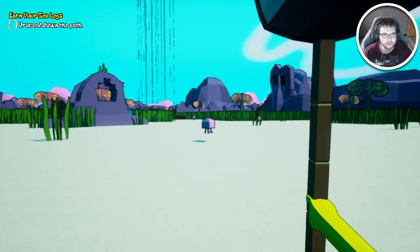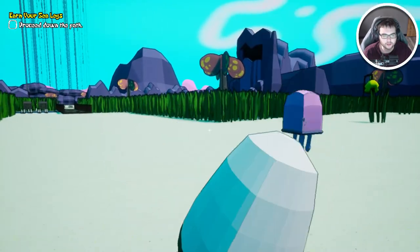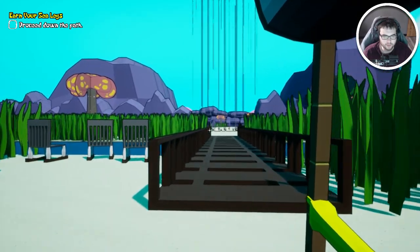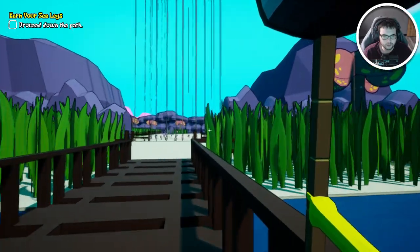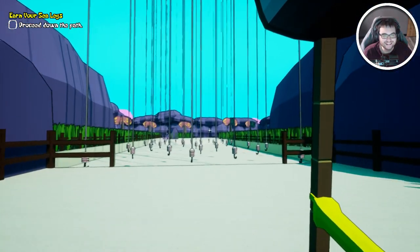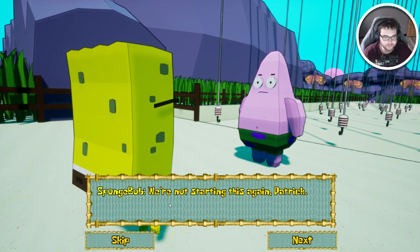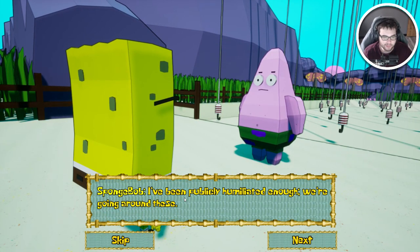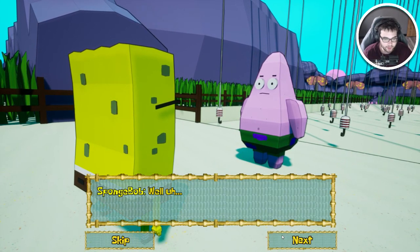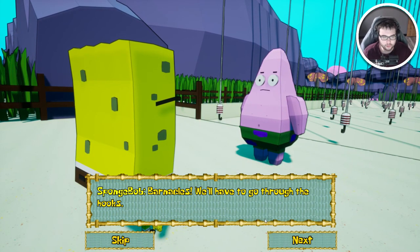Proceed down the path. Yeah, we came down that way so we have to go this way, it looks like. God, I'm so excited for this game, you have no idea. Oh my god — look at this! This is from one of the episodes. Hold on Patrick — it's the carnival. We're not doing this again Patrick, I've been publicly humiliated enough. We're going around these. Where's around, SpongeBob? Well, to the left — no, I'm gonna go to the right. No, barnacles — we'll have to go through the books.